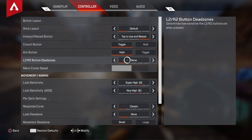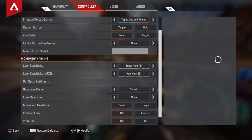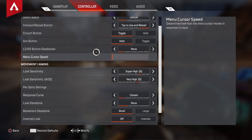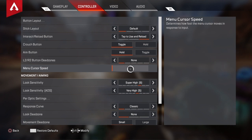Your menu cursor speed is extremely important. The default menu cursor is very slow. I have mine on halfway and that seems fairly decent. If you put it all the way up, your menu cursor will be going really fast. What this affects is cycling through weapons in the death box — at the default low setting it's just so slow to pick up guns and stuff, and that could potentially get you killed.